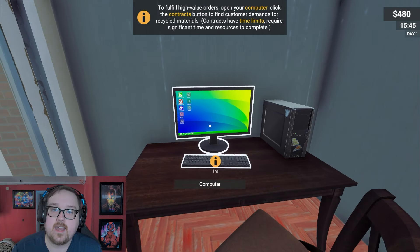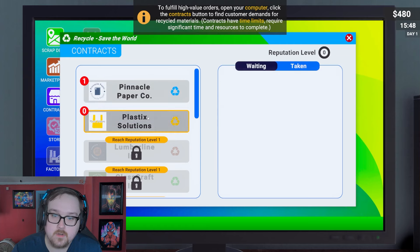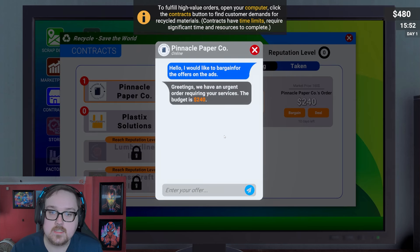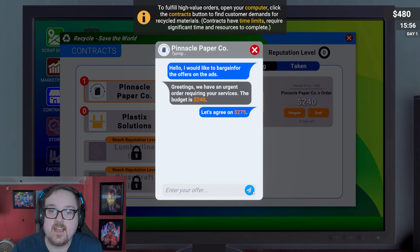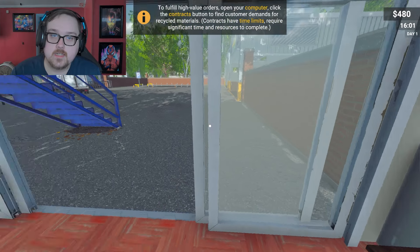To fulfill high value orders, open the computer and click on contracts to find customers. Pinnacle wants 32 pressed papers. I tried bargaining — their budget was 240 and I asked for 275. They agreed on 275! I got 10 days to complete that order. The problem is I don't have any more paper — I need 32 papers total.